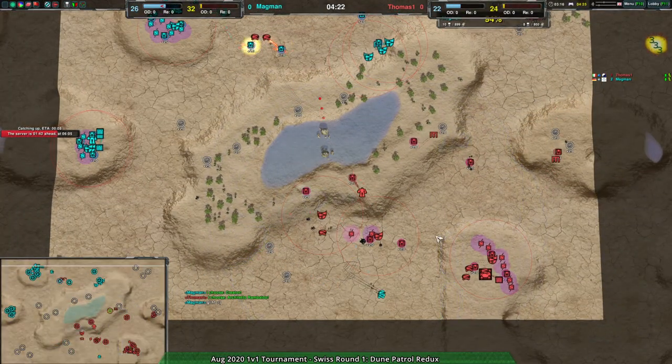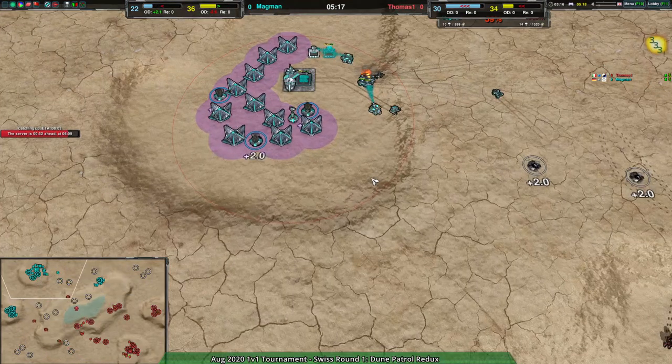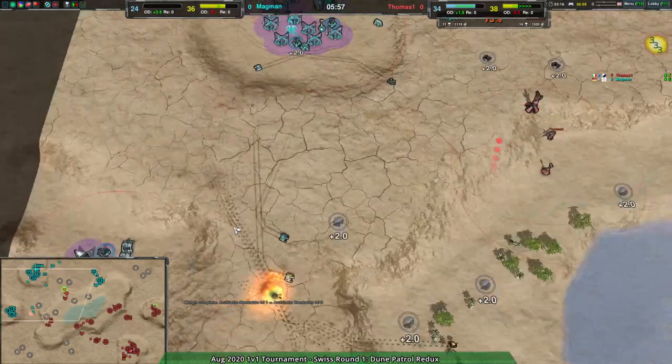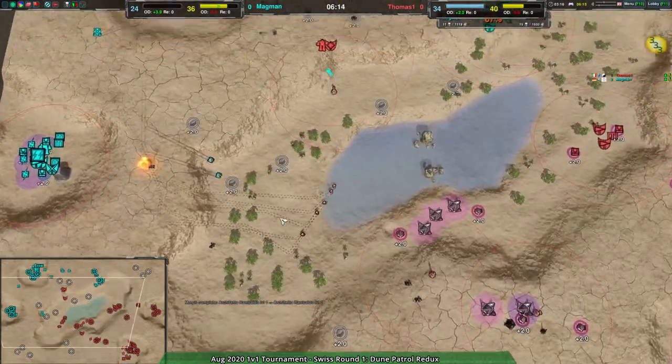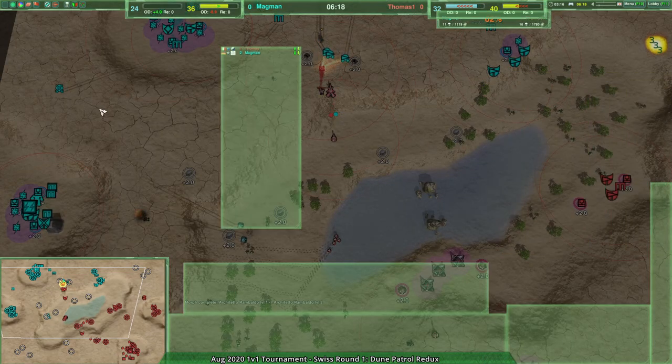Thomas is going for jump bots, Mag Man going for rovers — interesting. A very early, very strong ripper strategy on top of that.